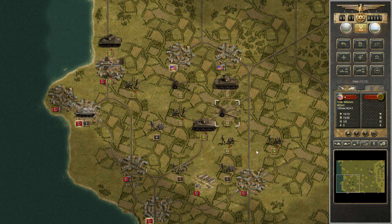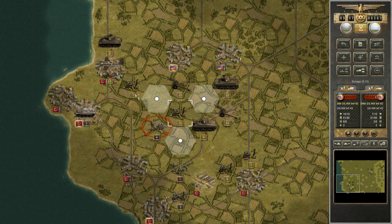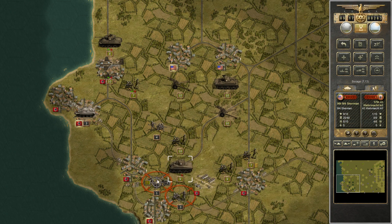One thing that's really allowed us to be successful on the left, in addition to a greater preponderance of forces, is that we've had substantial artillery reserves — a Sherman 105 and a pair of 105mm howitzers — which is really allowing us to be more successful than we otherwise would. We've got a 6-to-1 odds there, so we'll go ahead and seriously cripple this enemy infantry unit, then roll the armor down the road to finish him off and destroy him.